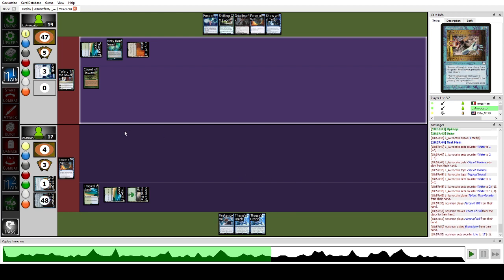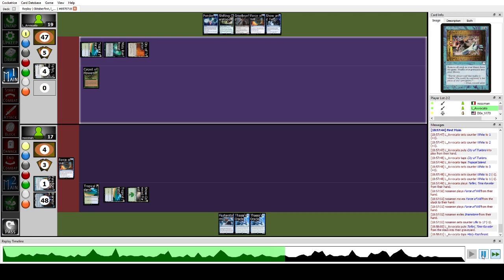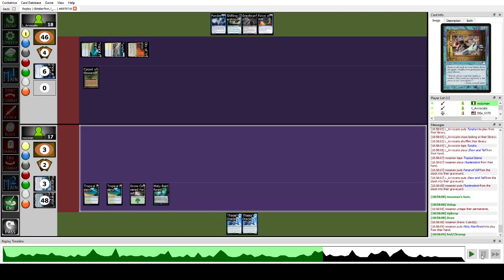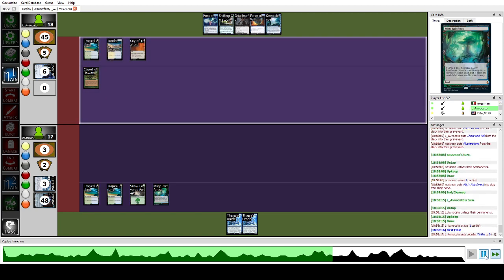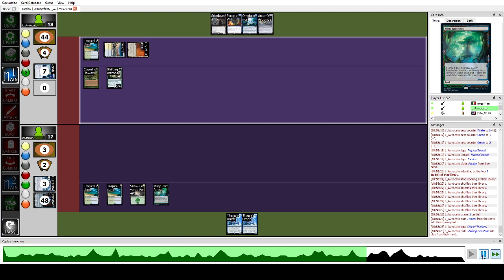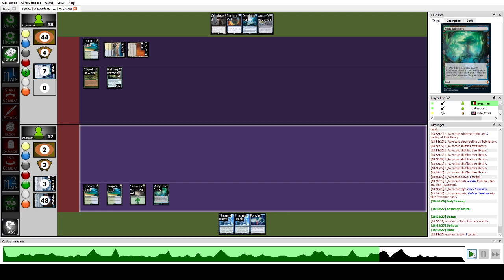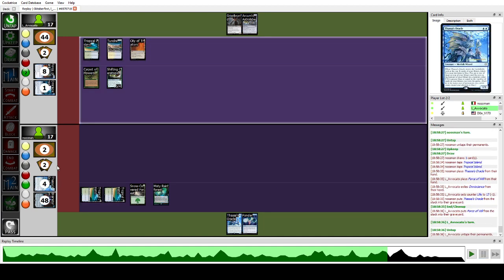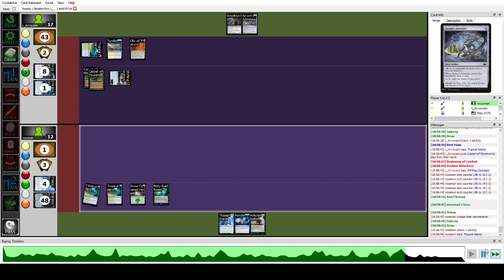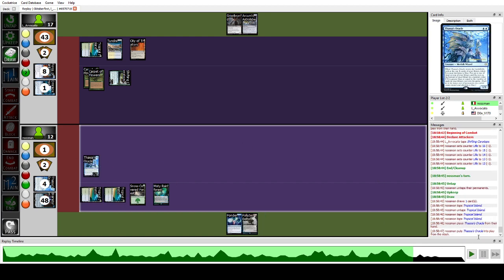They play Teferi off Carpet of Flowers mana — I force that to stay at four life. They play Show and Tell — I Flusterstorm it dead and they cannot force that. They play Ponder. The Shifting Ceratops can't actually be cast at this point, so they pass. We have two cards in our library now and can go for the win. We cast Thassa's Oracle — it gets countered. They untap, draw another Carpet of Flowers which is useless. They beat down with Shifting Ceratops — we play the second Thassa's Oracle and win the game.